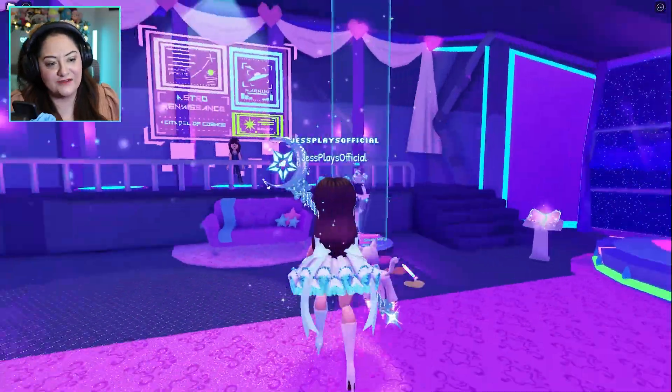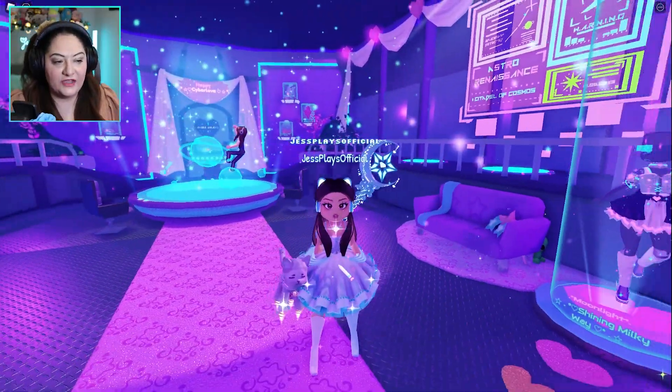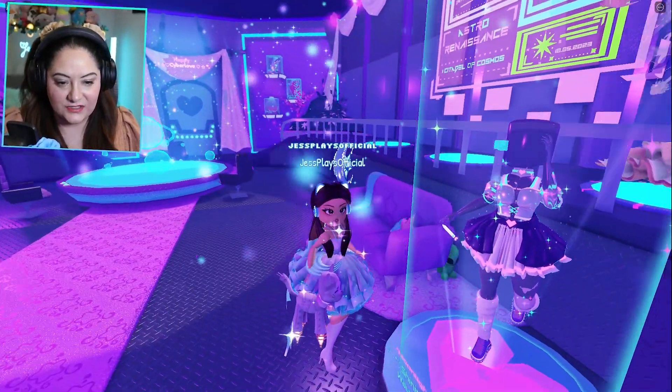I'm gonna show you how to quest and how to do dress up — let's get into it. So this is where you spawn, up here on one of these little light pads. This is kind of like your hub. You spawn in here and it shows you some stuff that's on sale — oh actually that looks really cool.